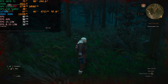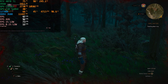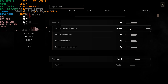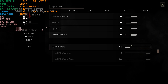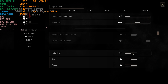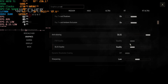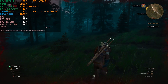I'm going to enable ray tracing so you can see what the performance hit is like, and then we'll move on to DLSS and frame generation all at the same time. I'm enabling the RT Ultra preset — everything is now set to ultra plus. NVIDIA Hairworks is set to off because I think it's pointless, and motion blur is off as well. Now I'll enable DLSS Quality and see what the performance is like.